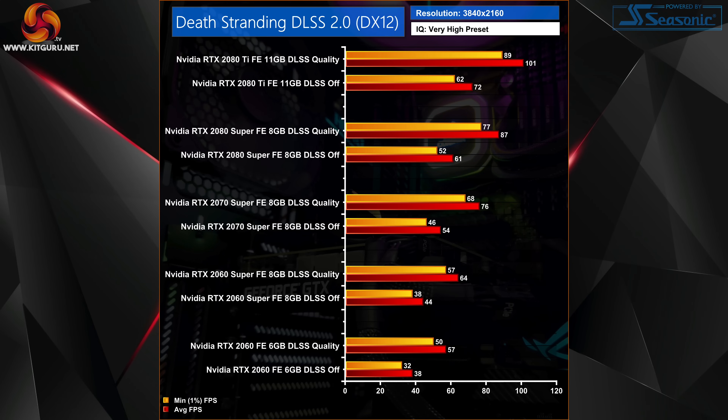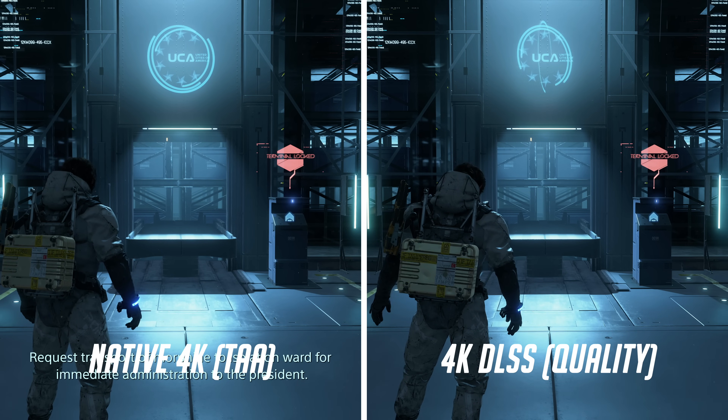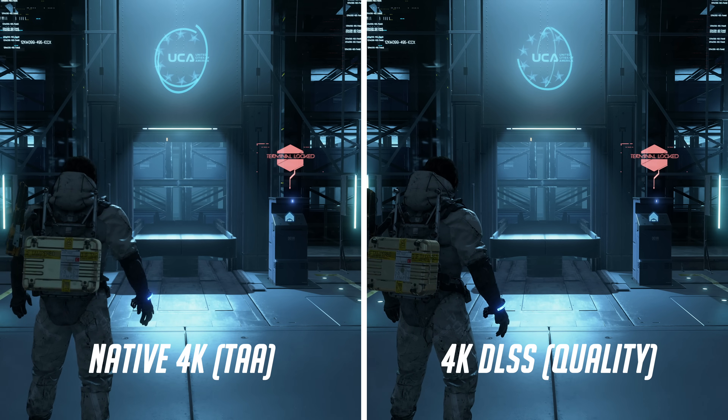Performance-wise the uplift in frame rate is significant. With the RTX 2060 we couldn't quite hit 4K 60fps as Nvidia claimed, but we came very close and it is a much smoother experience than playing at native resolution. Our other RTX cards saw frame rate improvements between 40 and 50 percent from native 4K to DLSS-upscaled 4K. Given the performance benefit and the fantastic image quality, DLSS 2.0 is a fantastic addition to Death Stranding — if you have a Turing RTX card, give it a go.